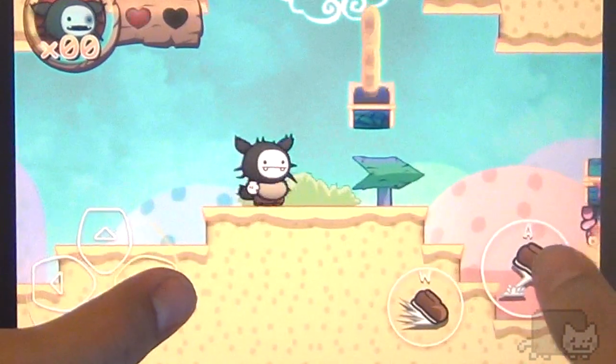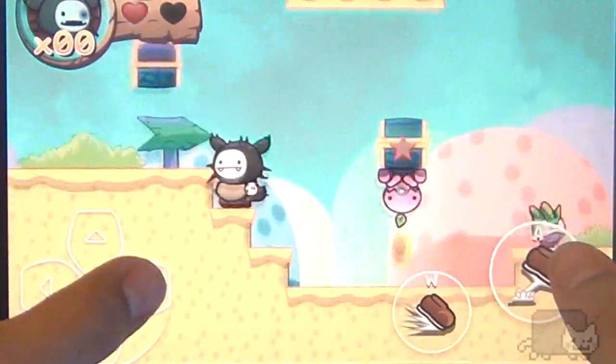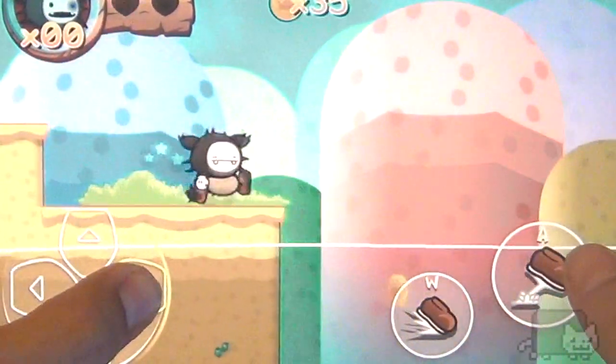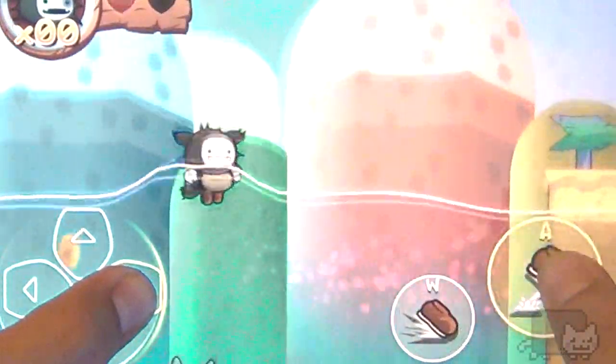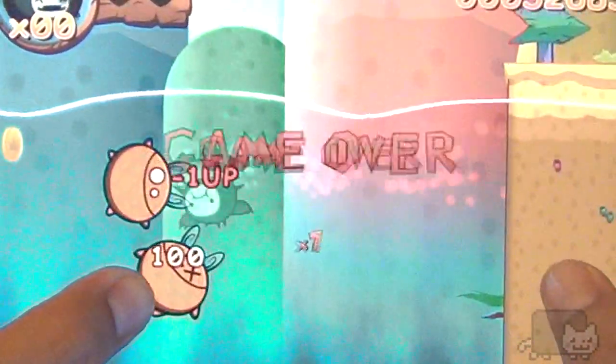There are like currencies and stuff — how did I not die there? You can buy extra lives and stuff with your coins; I think I upped my intro lives to seven. I don't think this is possible. Fucker.